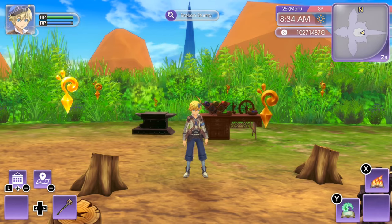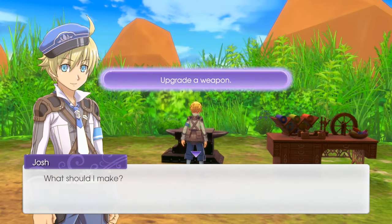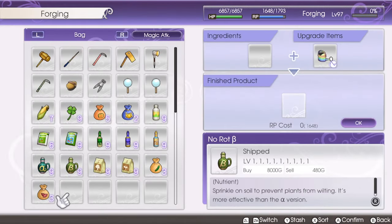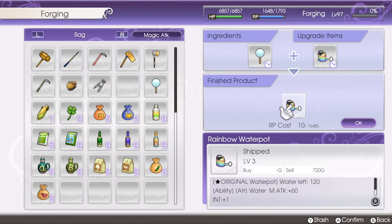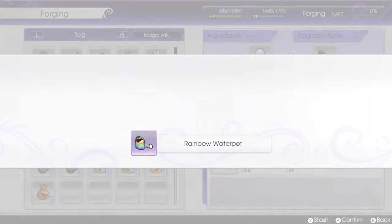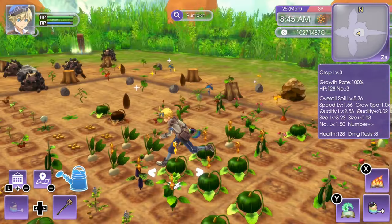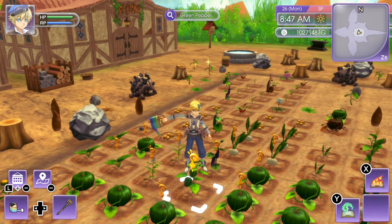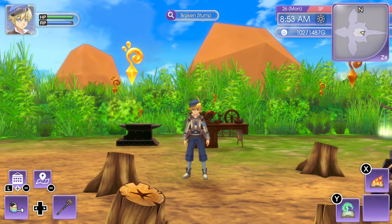If you have an anvil, just select upgrade a weapon. I'll use my watering can — you add the tool you'd like to upgrade, then add the magnifying glass. It only costs 10 RP so you can do this from the very beginning of the game. As you can see, my watering can is now giving me all the information that the magnifying glass gives.